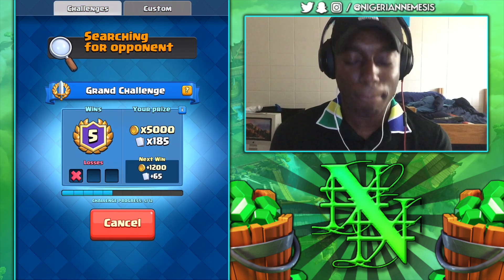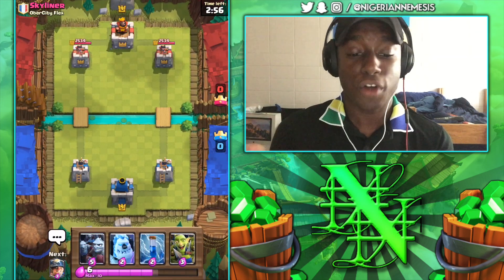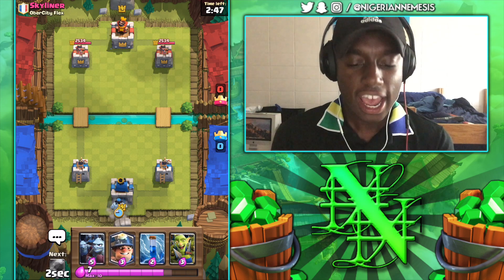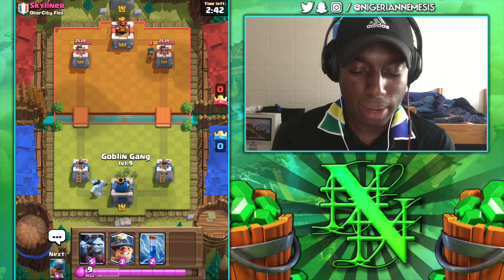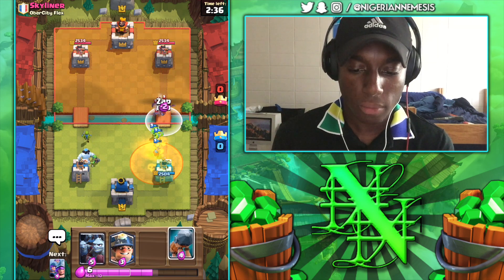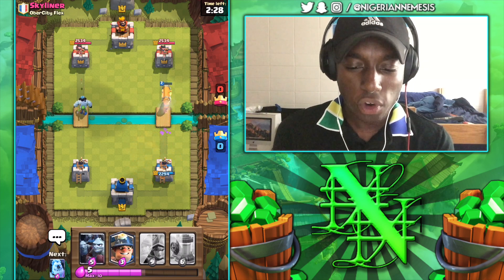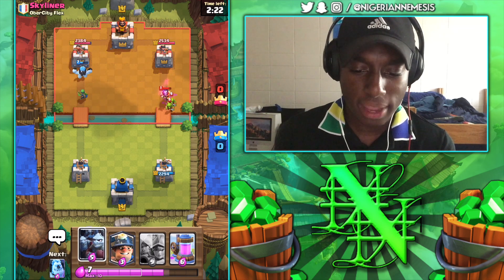Let's keep going — up against Skyliner from Over City Flex. We don't have the Three Musketeers in our starting hand, which isn't ideal, but we do have the Ice Golem to cycle and the Goblin Gang to defend. He's got a Bandit coming. We don't have the Ice Golem anymore so we'll go Goblin Gang and Zap. Battle Ram going down — the Bandit will get a dash onto our Battle Ram, not the worst. He's dropping an E-Wiz as well, so we're going to have to use a Minion Horde.